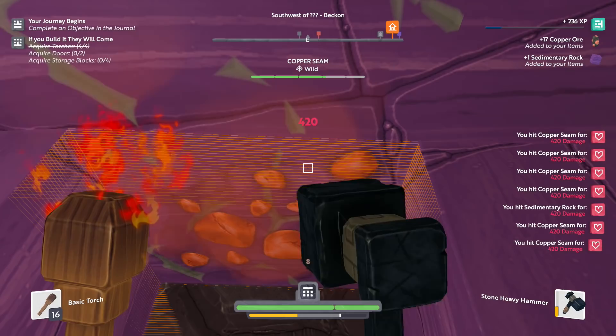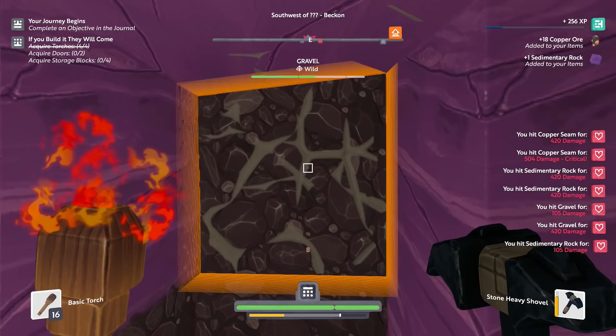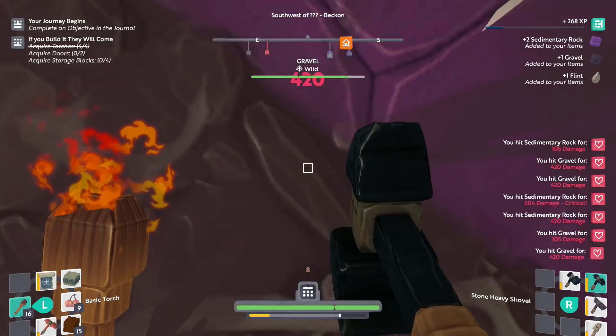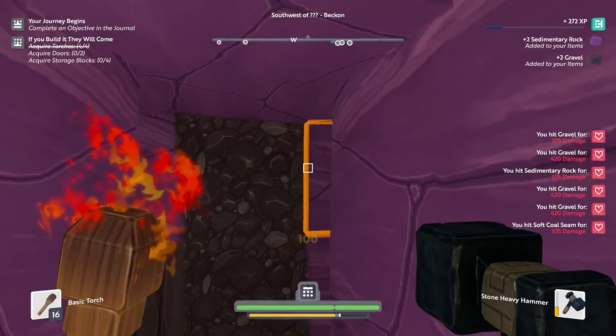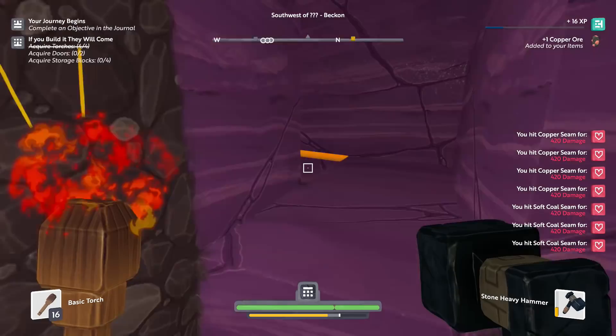I'm gonna get this one and that'll be it. There's a lot of copper here though, which is a good thing — we have 18 in total now, which is very nice. Getting a little more used to switching weapons as well, which is good. I need to break this. We now have coal and we have copper, both of which I need. We're pretty far away from the top though. I'm a little turned around on where I was previously.